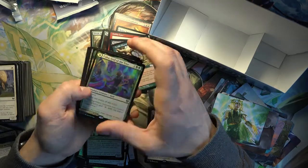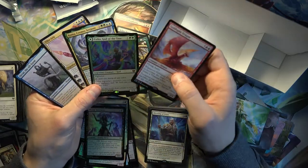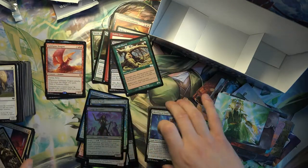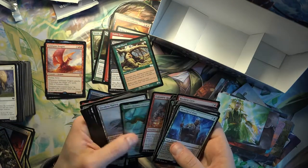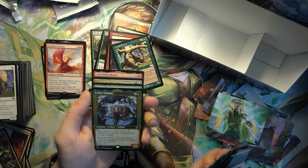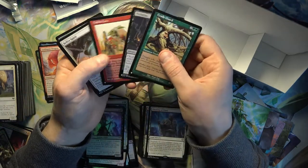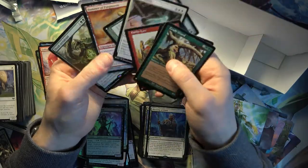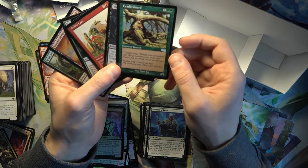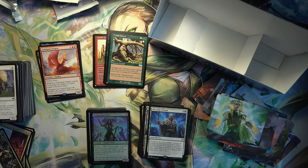An example would be Rivals of Ixalan. I think the best pull in my opinion was probably the Goldspan Dragon or the foil Essica, but I actually really liked all the Mythics I got, so I'm pretty happy there. A lot of rares - only one Pathway is the only disappointment. Got the pretty cool Essica's Chariot. And the list cards - I don't think there was anything too ridiculously valuable, but there were some pretty cool cards with the Goblin Lore, which is a very old card, and Cradle Guard, which is also an old card. Alright, thanks for watching, and until next time.